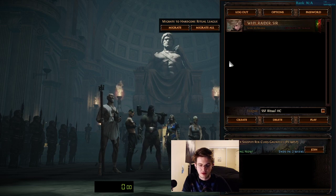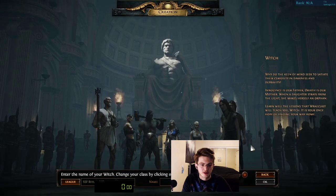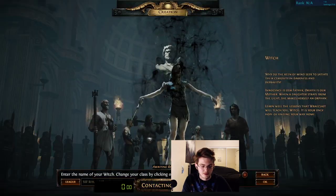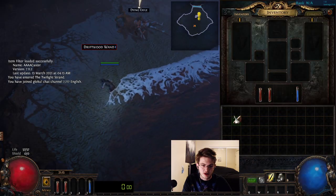We're doing all the skill points as well as Normal Lab. We're going to be going with the Witch. We're going Orbistorm Stormblast Mine early into Armageddon Brand Flamewall. We make the Witch first just because it's a logout. One thing to note is that you will have to migrate all as soon as you start the character, and after that it doesn't really matter as long as you're not cheating in any way.